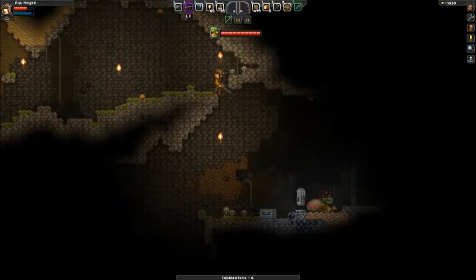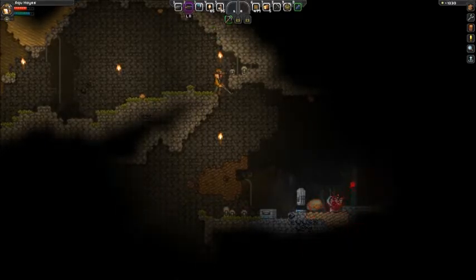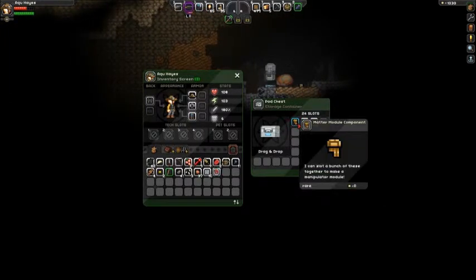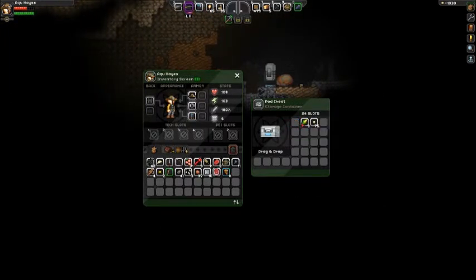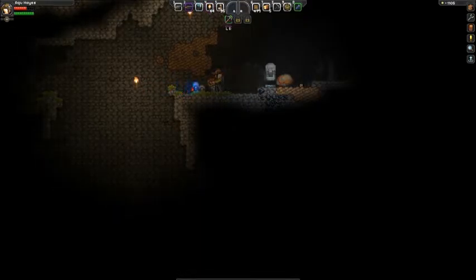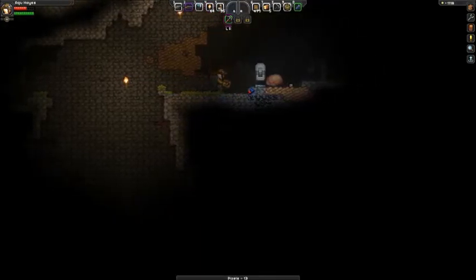I missed. There we go. Drop down — I wanna see what's in this chest. Matter module components, corn, and 75 pixels. I'm gonna take this. I've seen these things in videos and they can be either good or bad. Most of the time, from what I've seen, they are bad. So I'm gonna leave it be.